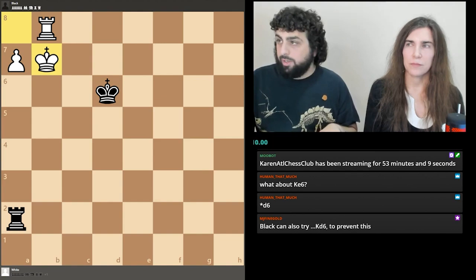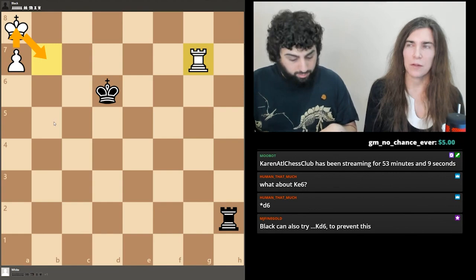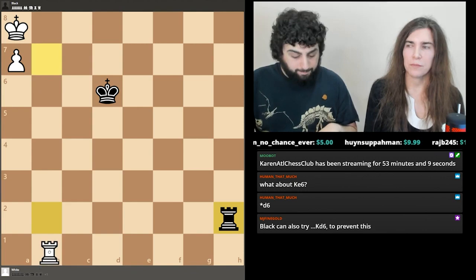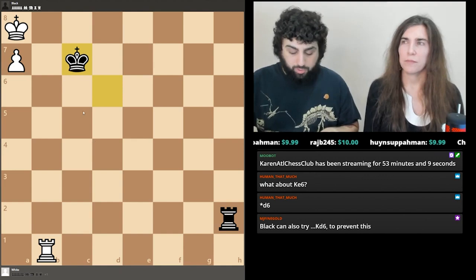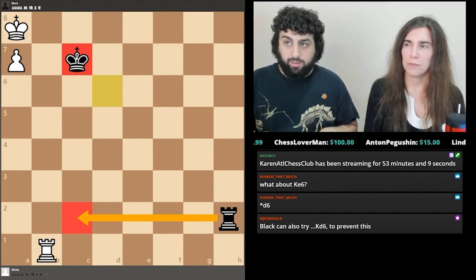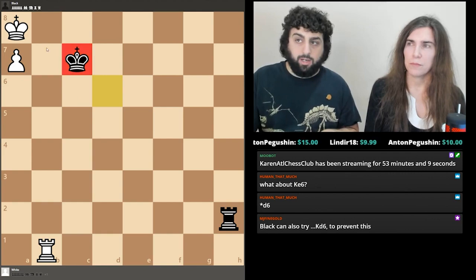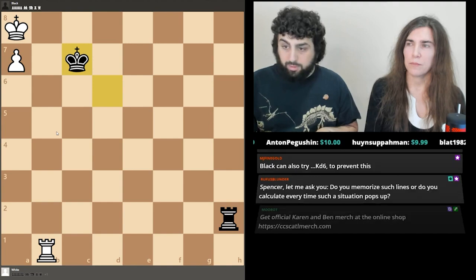He wants to go deeper: rook b7, rook h2 — let's try rook g7, trying to step up and queen. That doesn't work. Let's try rook b1 — this is actually messing it up; we could play king c7 and this is a dead draw. If it were black's turn he would play rook c2, and you can never kick my king away so the king can move up and down. You can never kick my king off this file, so you can never escape with your king and never promote your pawn.